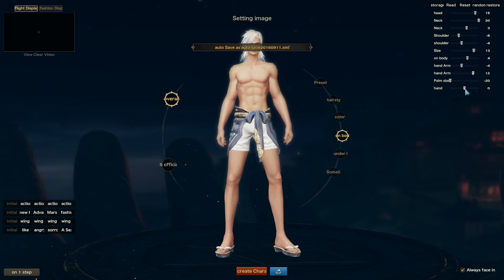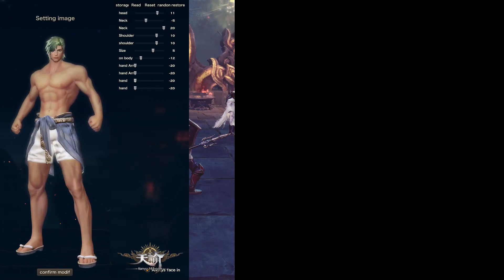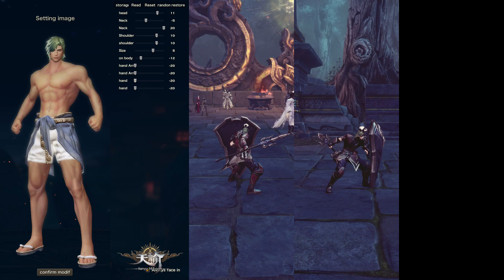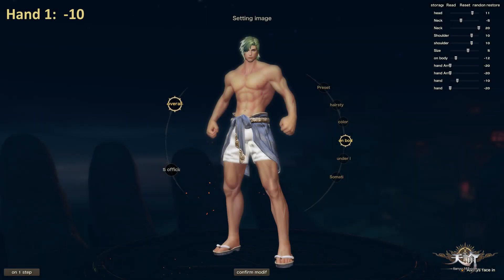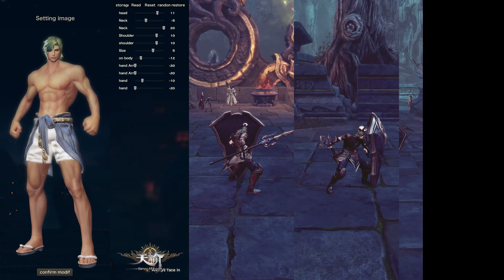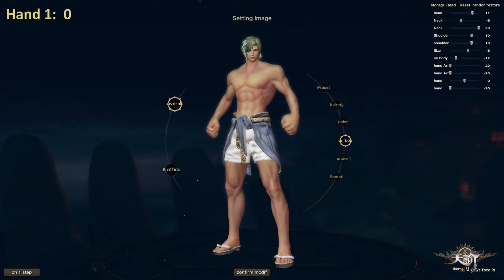On the following screenshots you will see the difference between the weapon sizes in stance mode. Let's start with minus 20, then minus 10, and then zero.